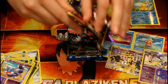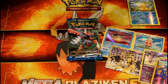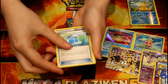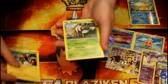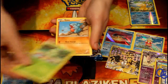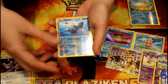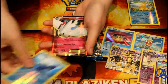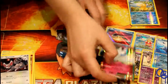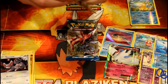We have three left, including the one I'm opening right now. We've got Max Potion, Electivire, Durant, Spiritomb, Temple, Chikorita, Gible, Glameow. Reverse Holo is a Lapras — oh, it's an uncommon. Togekiss EX! Damn, that's awesome. I need more EXs. The EXs are still popular alongside the BREAK cards — there's still those Mewtwo EX that we see everywhere online.